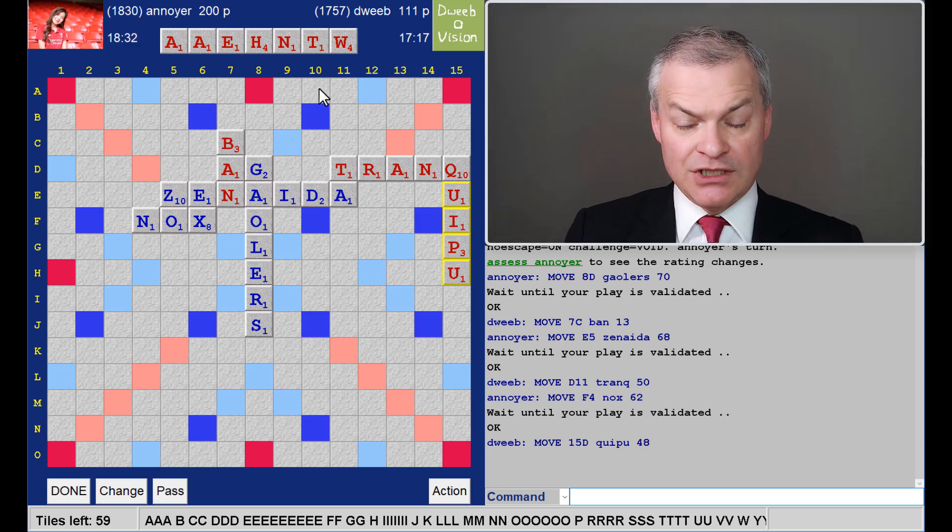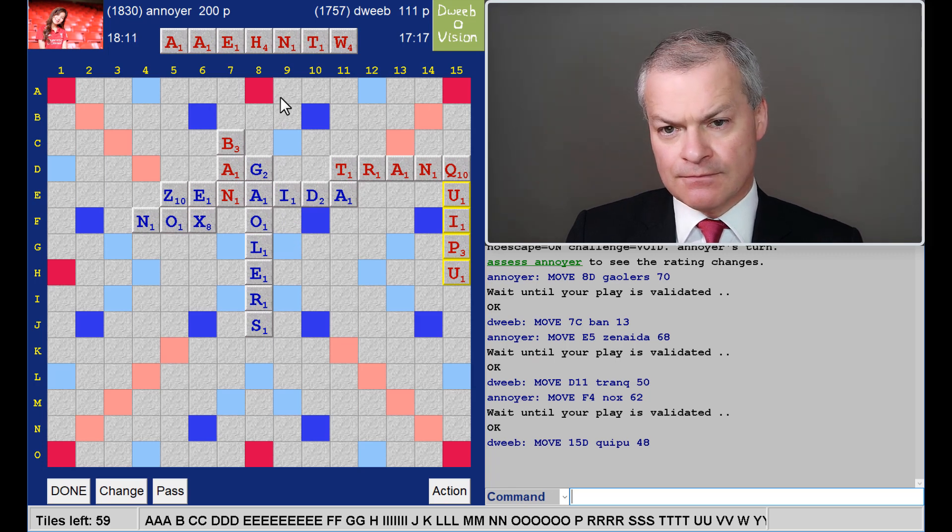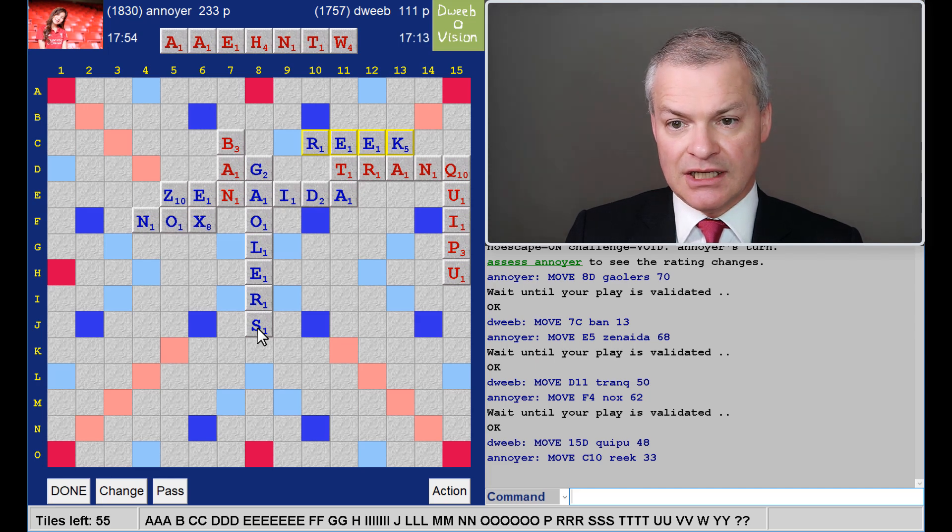That looks a little better. If I don't have a bingo, I've got a balanced rack and some good scoring tiles. The H and W go well together, so I should be able to play both of them off and leave a decent rack leave. All of the floaters and jailers remaining available. There could be a bingo here. I'm just considering the floaters. Nothing's come to mind so far. If one of my A's were an E, I would have a choice of bingos. What about the S? I'm just not seeing anything. Opponent gets 33 for Reek, so he's slowing down a bit — he's just 120 points in the lead.